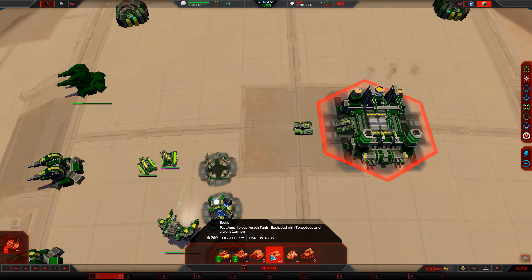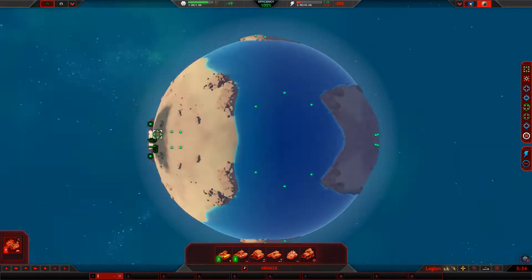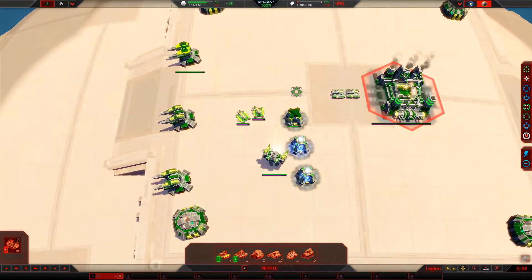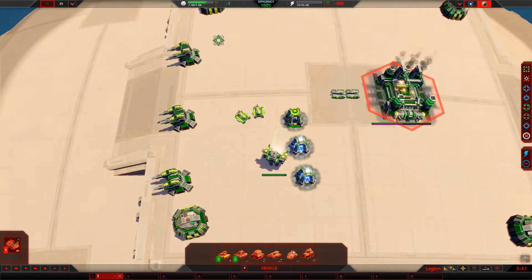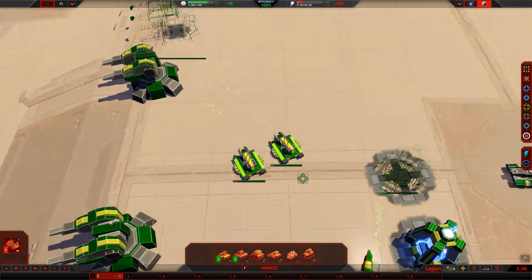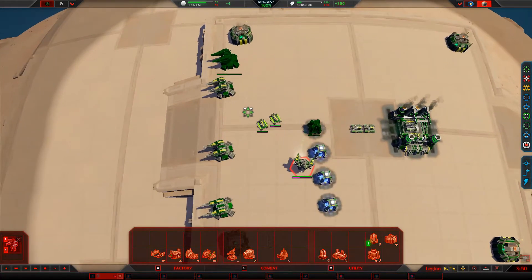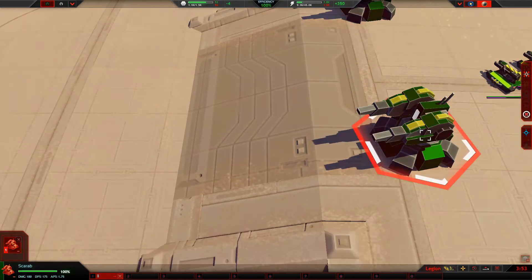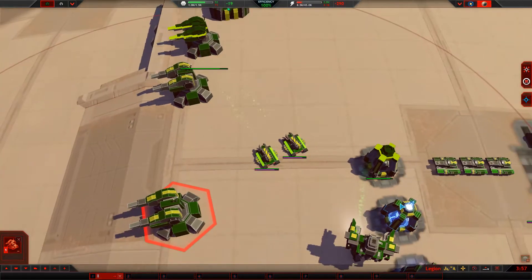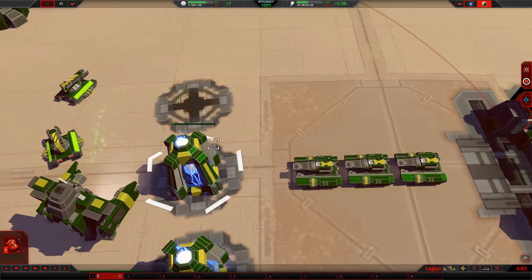Equipped with torpedoes and a light cannon — there is an ocean. We're getting a plus in power again but a minus in resources. All these turrets look so much better — all these models, at least in my opinion, look as good as, if not better than, the vanilla.